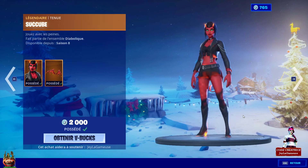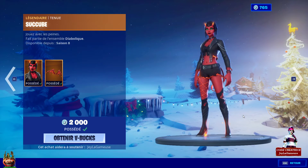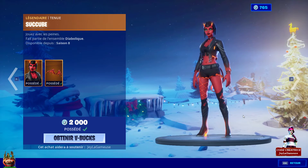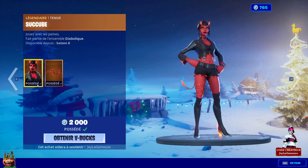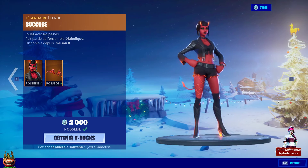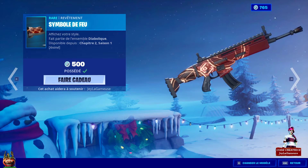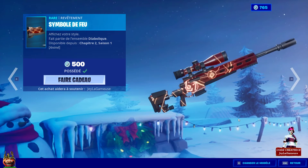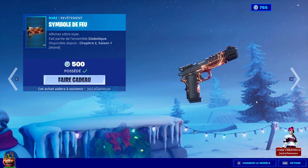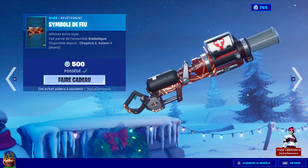Vous avez également le skin féminin qui est sorti bien avant le skin garçon, quasiment un an à l'avance — le skin Succube, à 2000 V-Bucks. Ce skin est juste magnifique, que je possède déjà parce que je l'avais acheté à la première apparition. C'est un skin que j'aime particulièrement, ça fait longtemps que j'ai pas joué avec elle. Vous avez également le revêtement Symbole de Feu, que j'aime beaucoup — je le trouve beau, animé comme ça avec des couleurs sombres, il est pas trop voyant en jeu. C'est un revêtement que j'aime particulièrement, et il va sur tous les ensembles.